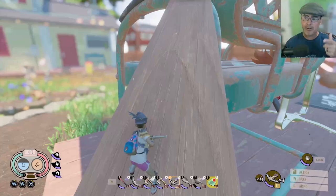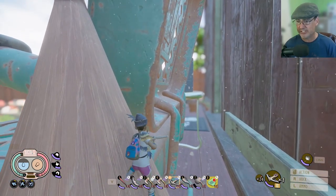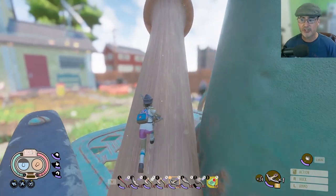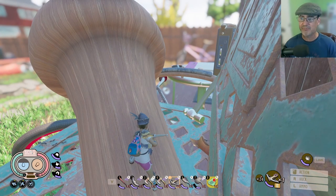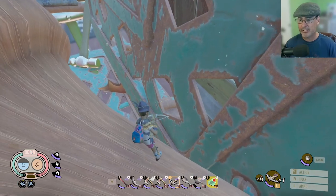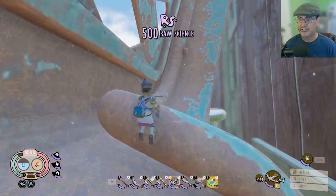You may have to run up and down a couple of times to get it in order for it to unlock. Once we get up on top of this chair, we're going to go to the back side because there are some science points back here. You want to make sure you bring a very good dandelion tuft before you do all this stuff, because we're going to do a lot of jumping and floating. There are 500 raw science points right there.